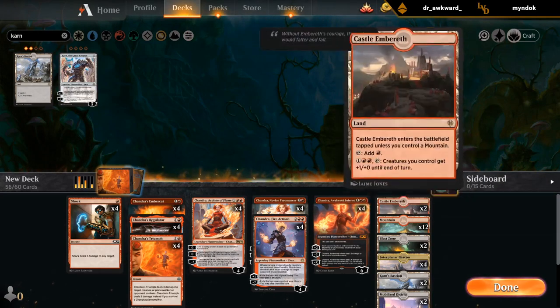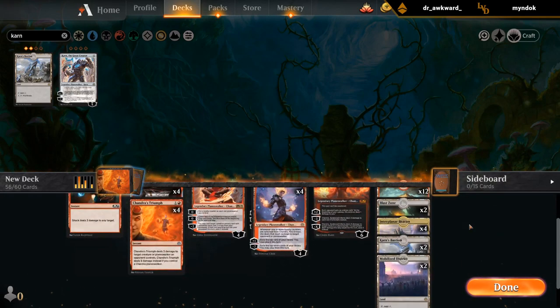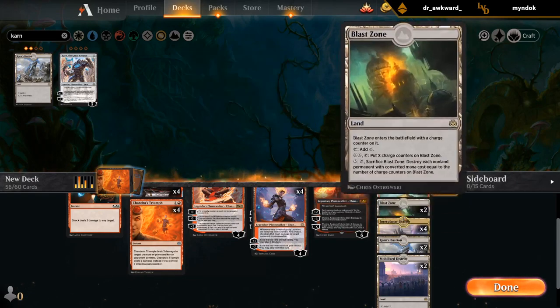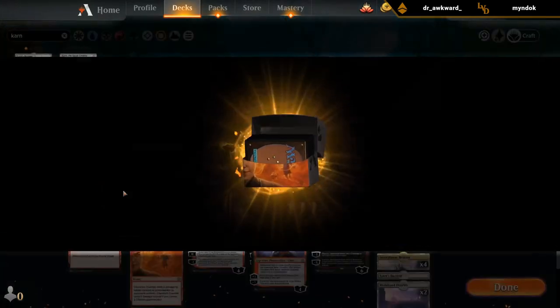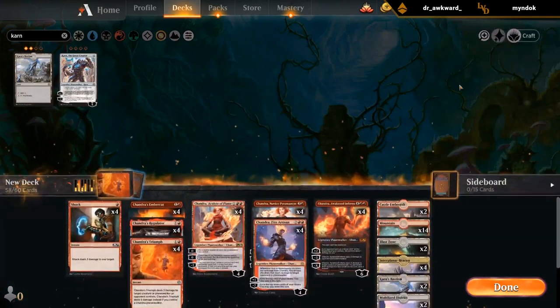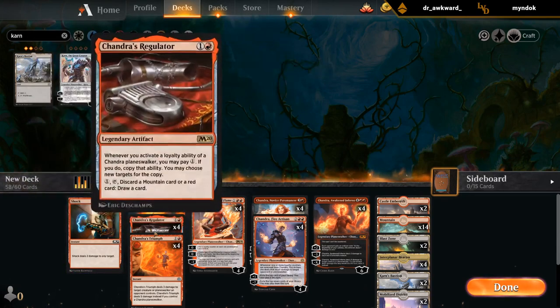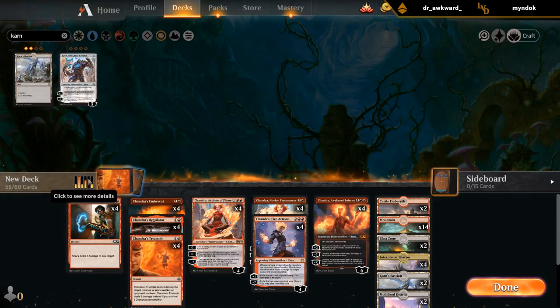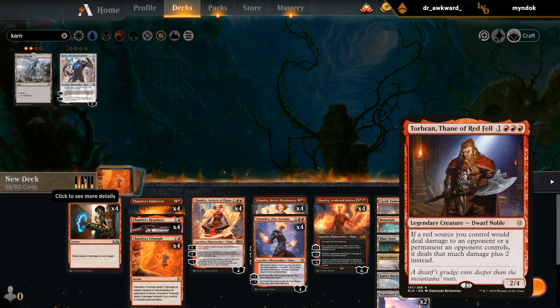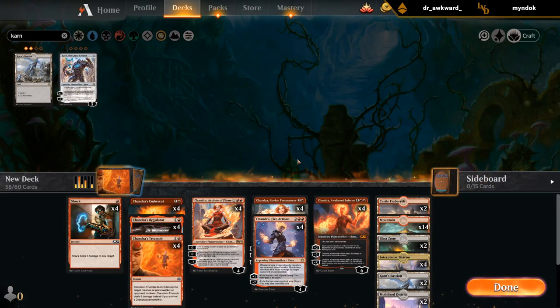I've got 14 reds and 18 for Chandras — that's definitely borderline but might still be okay. I'd want to go up to at least 15, so let's cut one colorless land. Maybe I could still fit it in and just play a couple extra lands. This is probably a 25-26 land deck — can always discard additional copies to the Regulator.